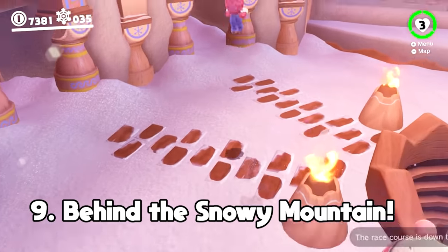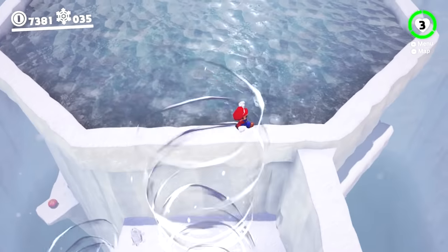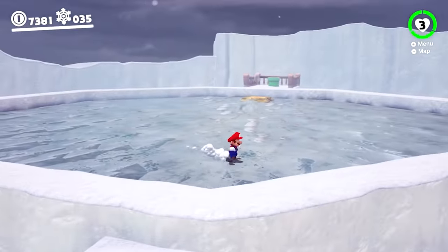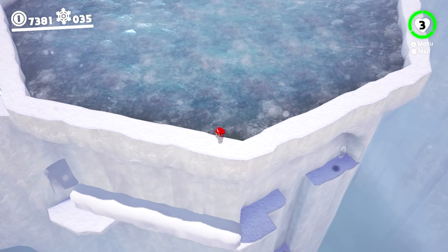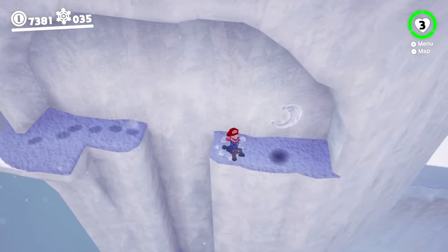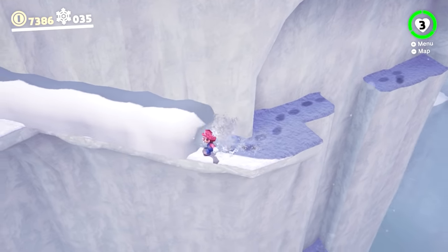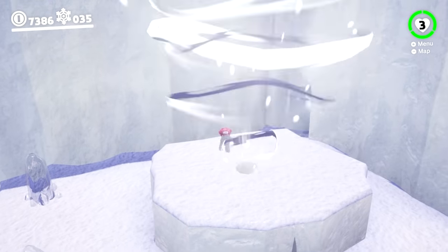At number 9, we're going to look at a Snow Kingdom moon called Behind the Snowy Mountain, where you need to find the secretive path in one of the Shiveria Town's sub-levels. This is near the Rango boss battle area, where there's a somewhat hidden platform just below to the right, where you can follow it through some snow drifts to find the alcove where the moon's located. This obscure spot is not easily found, and I think I randomly returned to this area and discovered it by luck during a subsequent playthrough.